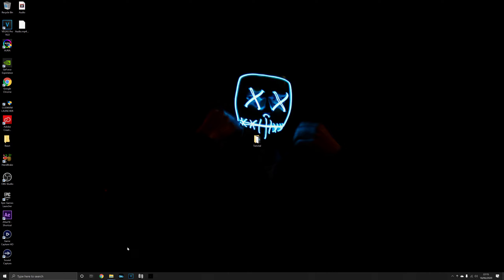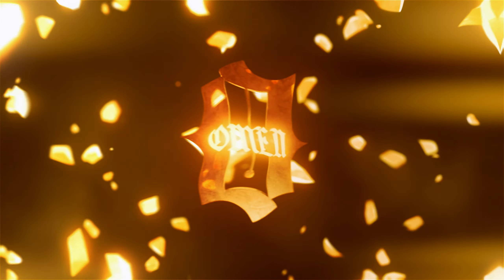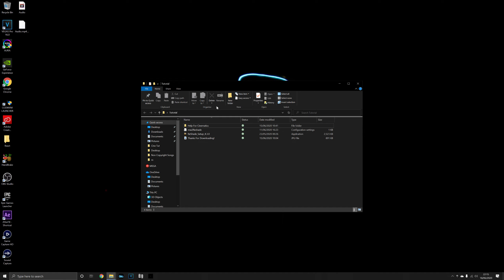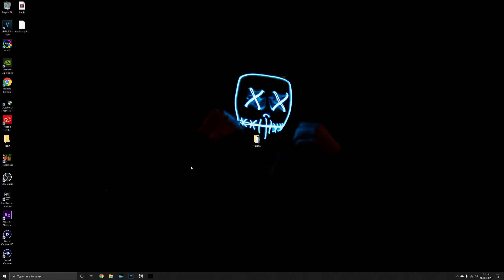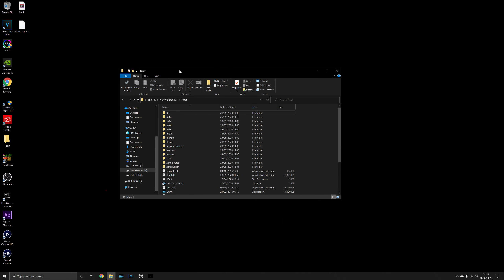This is a cinematic tutorial for Modern Warfare 2. In the description you'll find a download link to a folder — download it and it will give you ReShade, which you can use to make a cinematic look better. There's a little preset in there for you and also some commands to help with this tutorial. You will need the Modern Warfare 2 game to follow along, so if you don't have it, type it in on YouTube and go ahead and install it.